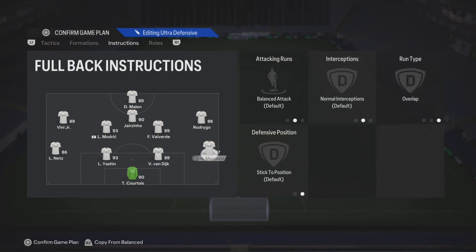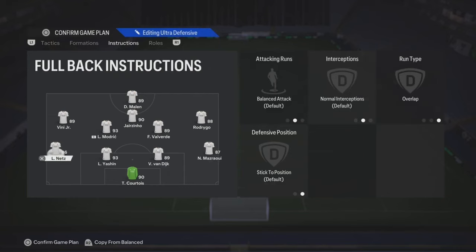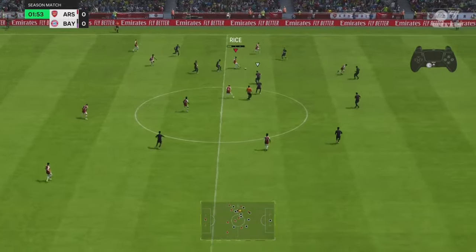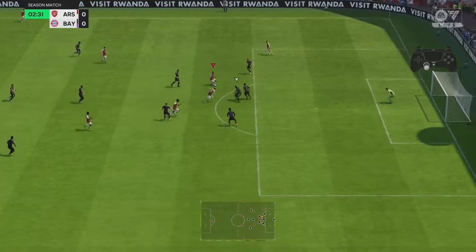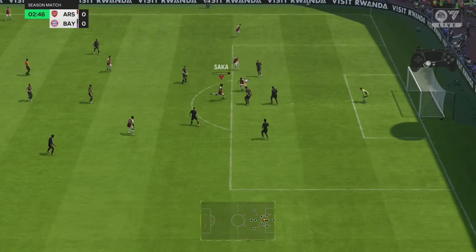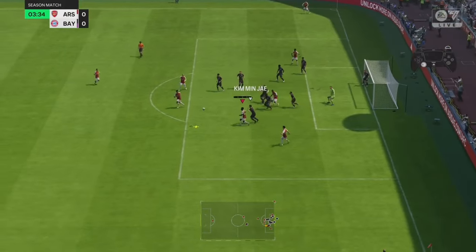Your fullback, you could put balanced and then overlap. Same thing applies to your other one. About to show you some gameplay real quick. The winger is going to cut inside sometimes because that's the instruction you put on him.